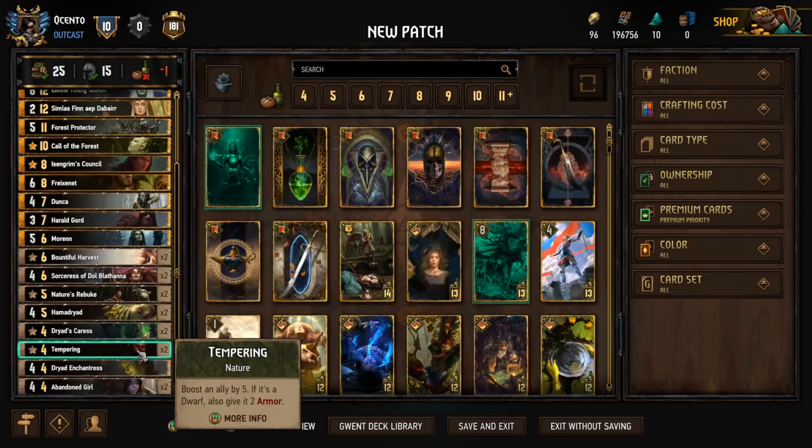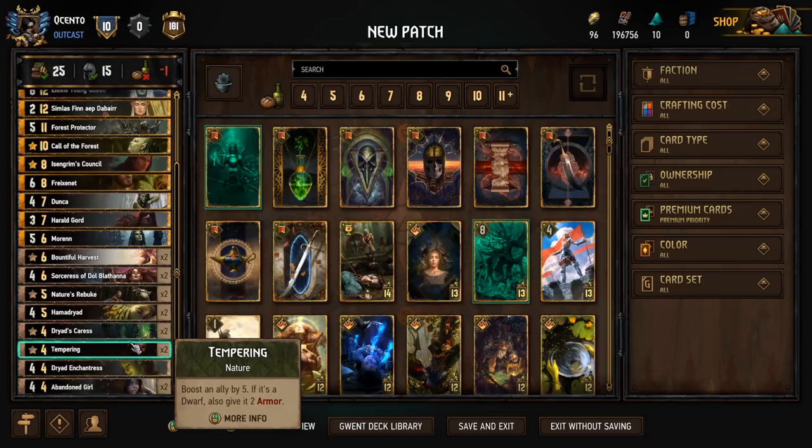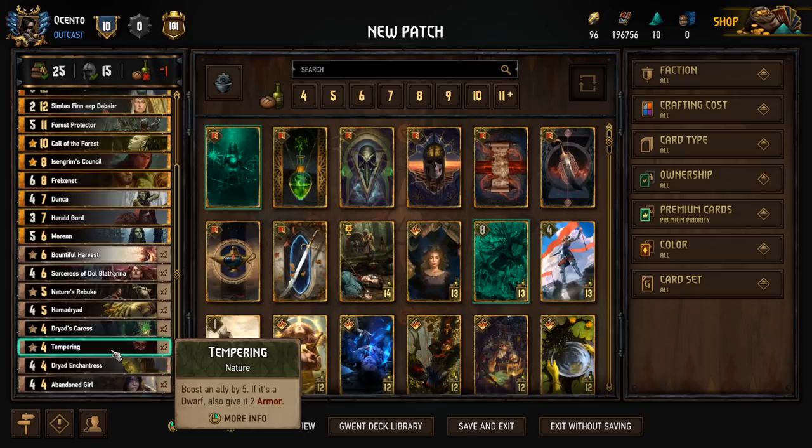The last version I played had Circle of Life, but I felt Tempering was more appropriate here because we need more Nature tags in the deck and we want higher tier cards in this range. Tempering is here to bump some provisions down and make it playable. It boosts by 5 and gives 2 armor — we don't really care as much about the armor, we care about the boost by 5 and the Symbiosis proc. That should be more than enough for the 4 provisions.